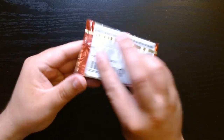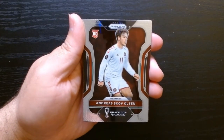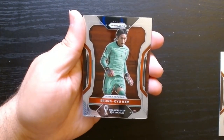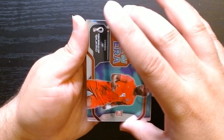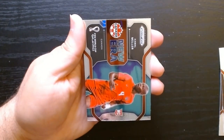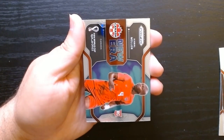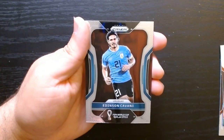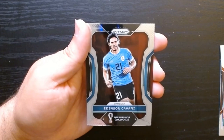Six and final pack. If we get nothing in this pack, I think we might have struck out. You came of Korea, and then we got a new era card. Kamal Miller of Canada. So yes, I think we have officially struck out. Edison Cavani — nice player, but not going to save us.